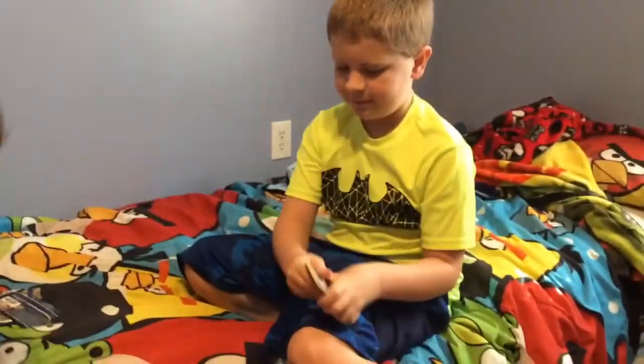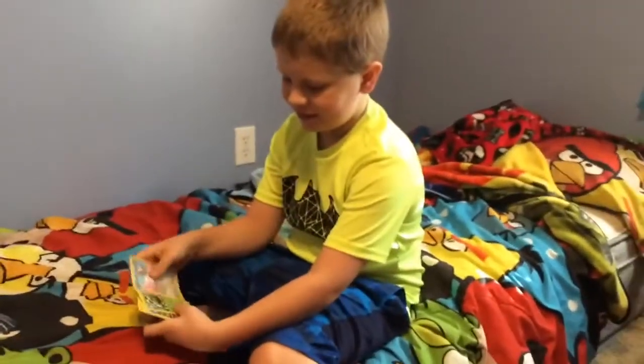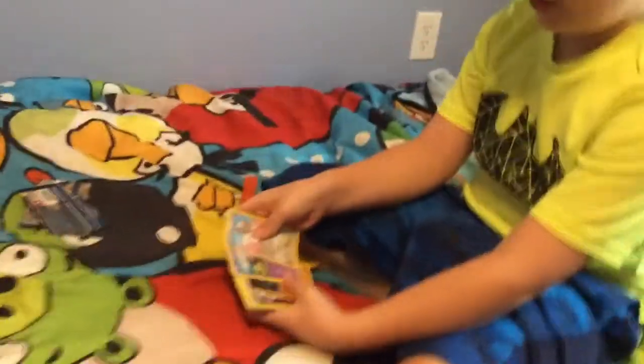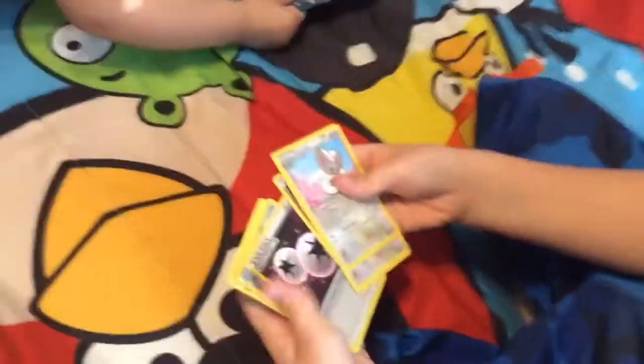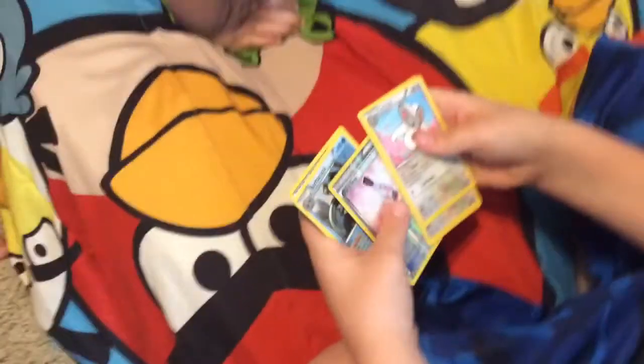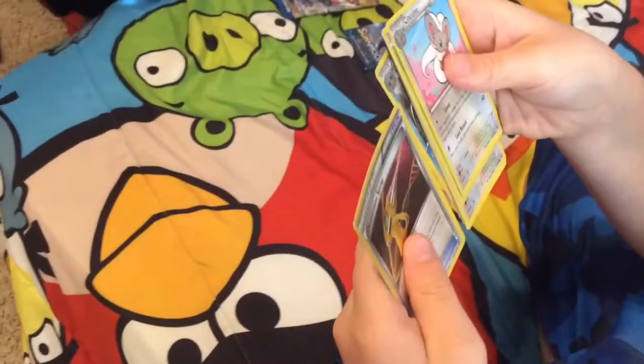I'll do the old card trick. I've got a Chinchou, a Pidgey. Meowth, Larvitar, Diglett, a double colorless energy, a fairy drop, a Bunnelby, and a devolution spray.